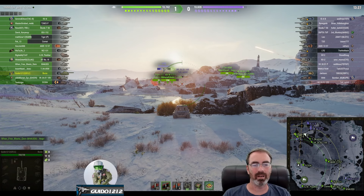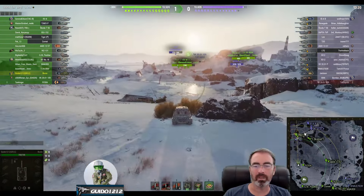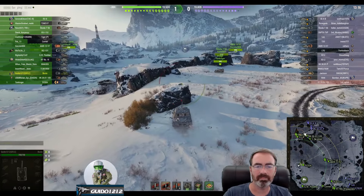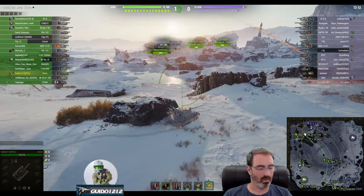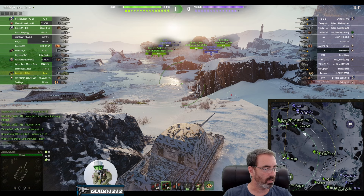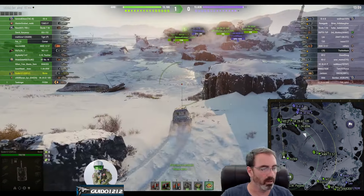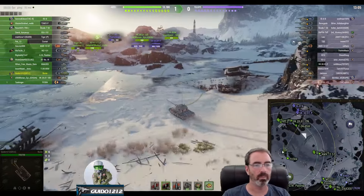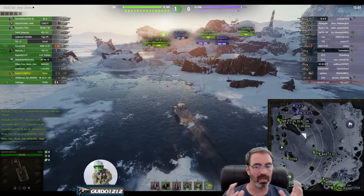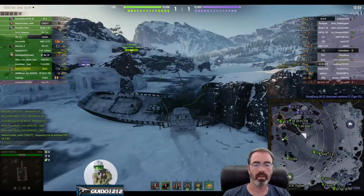Their light tanks went up on the hill. I actually missed an opportunity right there while I was talking — that LTG came up and over and I might have been able to kill them. Take a look at the minimap down there and ask yourself: what is the opportunity? Where is a possible opportunity for a tier-6 TD that might not be the usual thing? Think about it and let's see what Guido does.